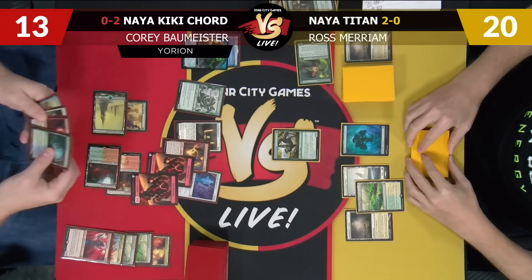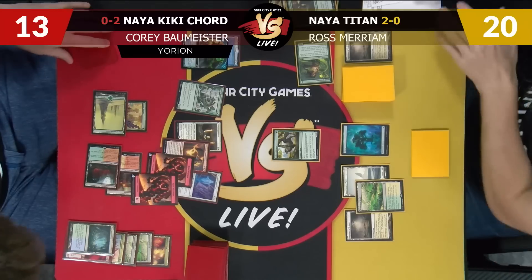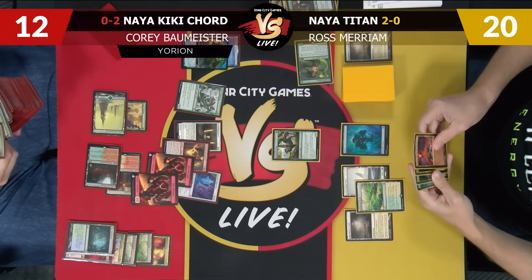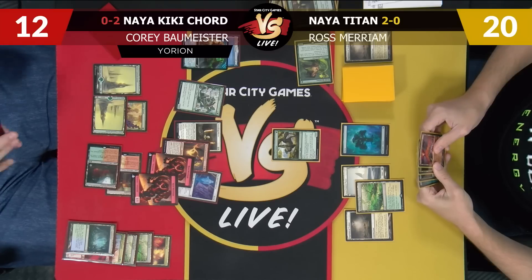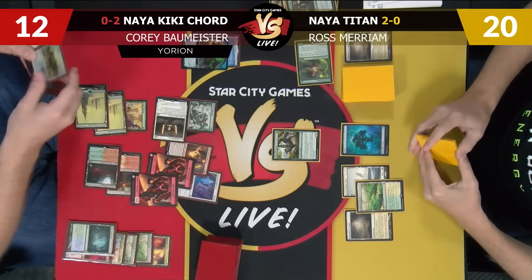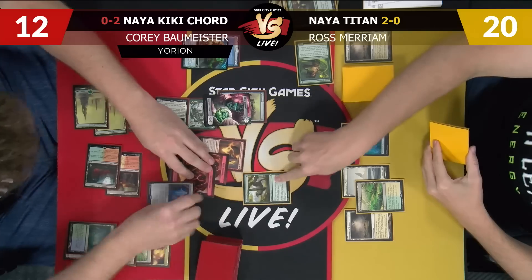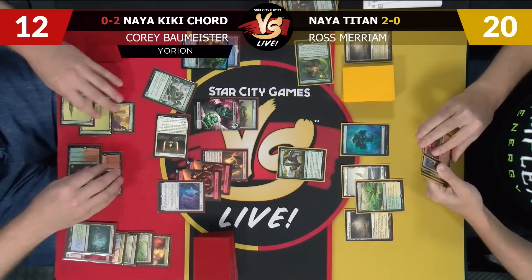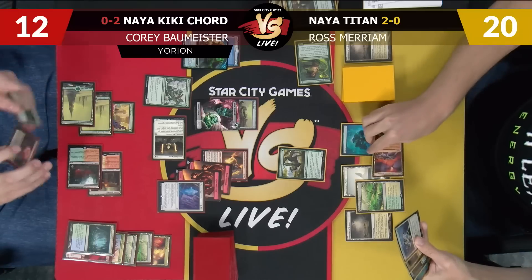We got two Rosmariums. I have a land. I'll crack this down to 12 — shocked last time. This one I think we can safely just get a basic. Activating Stoneforge for Batterskull. We're doing some things but they still don't matter that much. Not a very good draw there. I will play a Valakit and pass the turn.